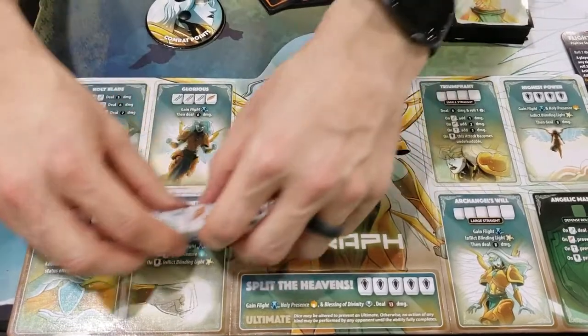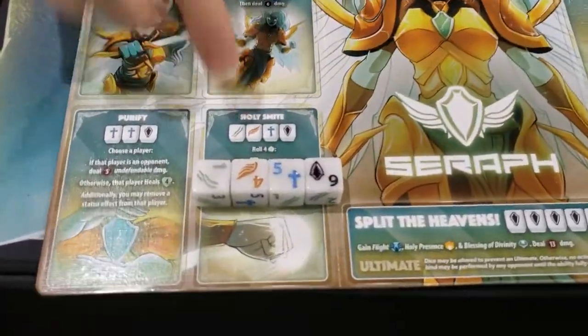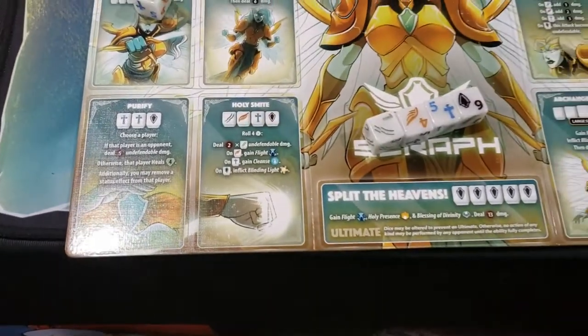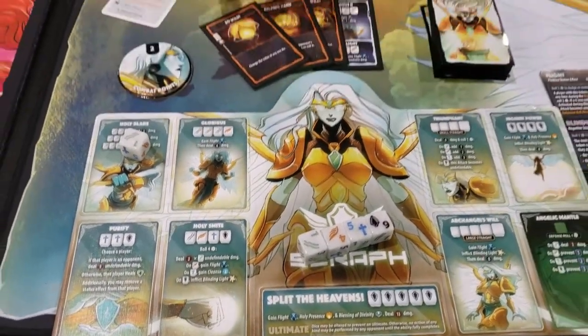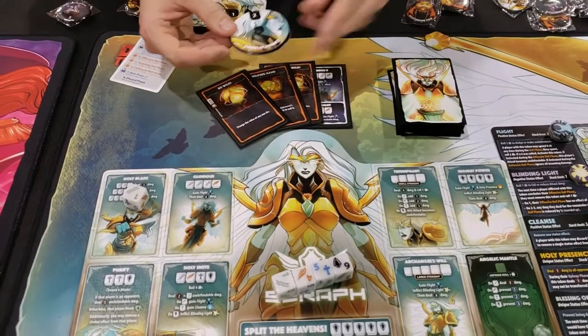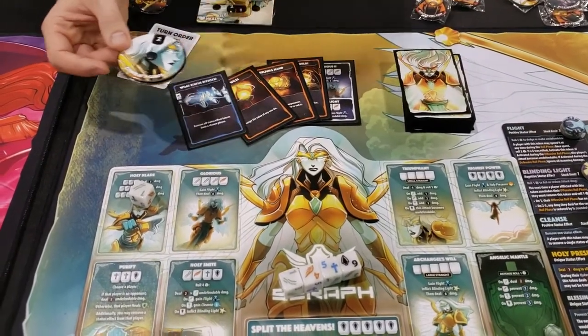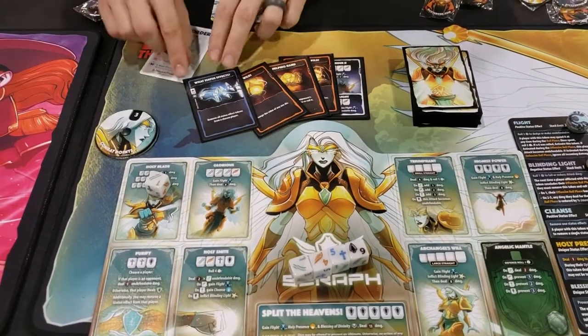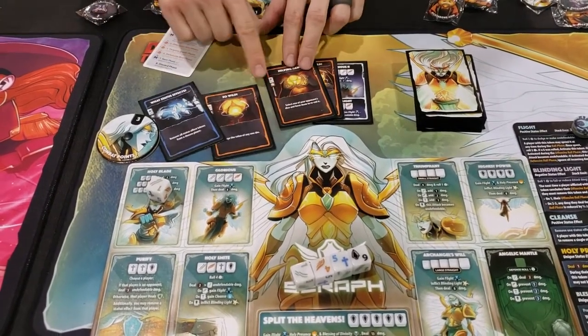That's actually a perfect example. So I've got Holy Smite. I could go for that right now which is a good attack, but it's also a good chance to show you how cards work. I start out with four cards in my hand and start with two combat points. And every turn I'm going to add one more card and gain one more combat point. This is a currency that I'm going to spend to play my cards - they all have a cost in order to play.